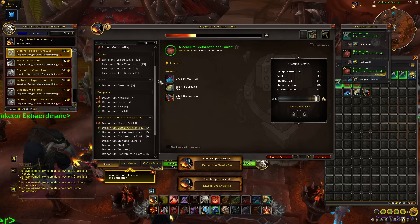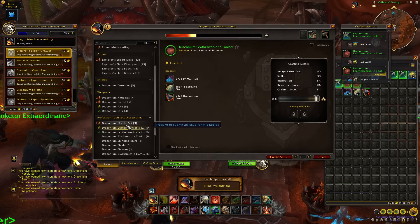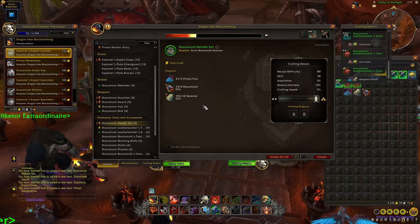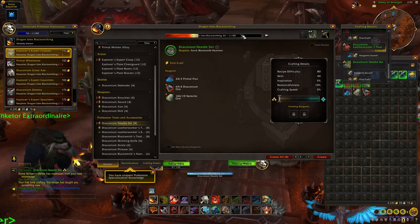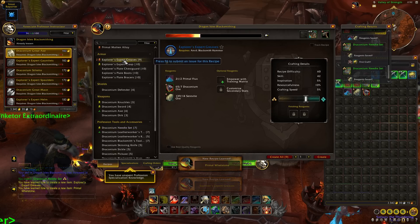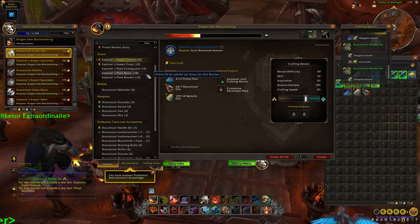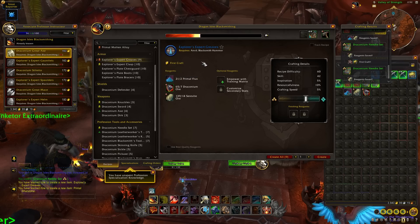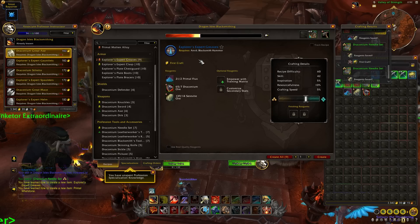Learn all the new recipes. My goal is to do this as cheaply and effectively as possible, so you're not wasting gold early in the expansion when materials are expensive. From skill 32, make two Draconian Needle Sets to reach skill 36. Explorer's Expert Greaves are next — one of the first pieces of gear we'll craft. I try to hold off crafting gear as late as possible, because early on you'll end up with low quality one or two variations which can be hard to sell.